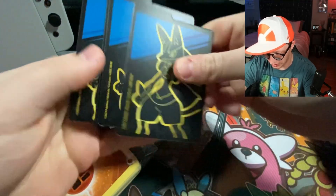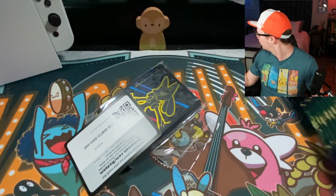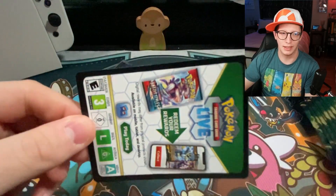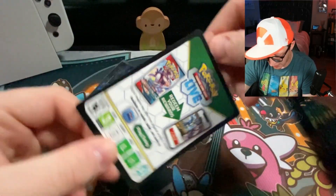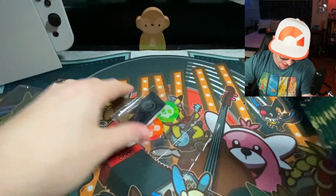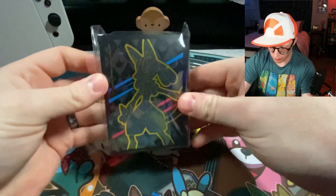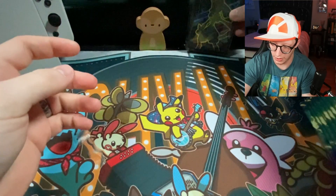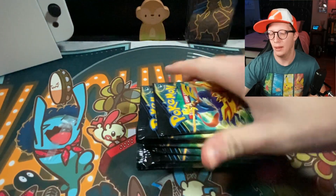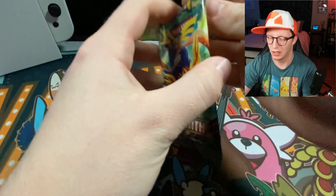Inside we've got the dividers — one side is blue, one side is red — and one entire brick of energy. I need to be careful throwing that back there because the little one, the cat, is right here. And then we have the code for TCG Live, damage counter dice, special condition markers, the V-Star marker, and the sleeves which will sit right here until we pull something. And 1 through 10 packs of Crown Zenith. We're going to put those right over there and let's just go.